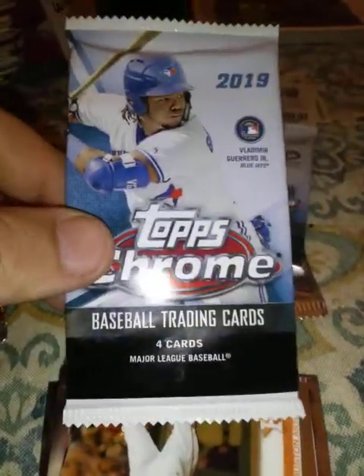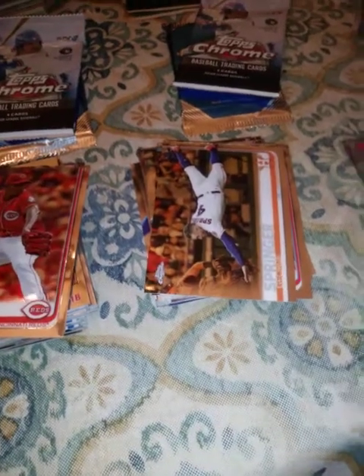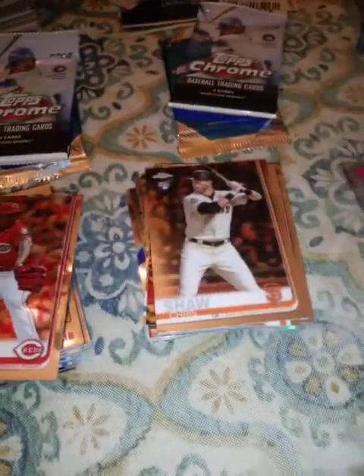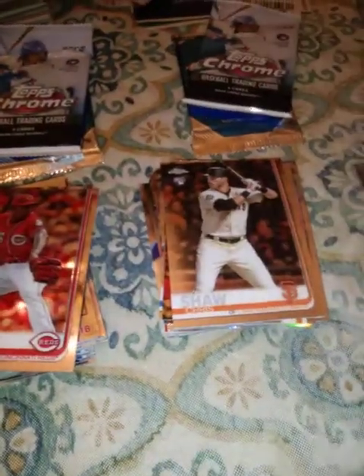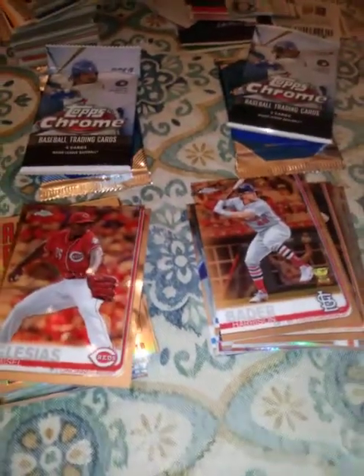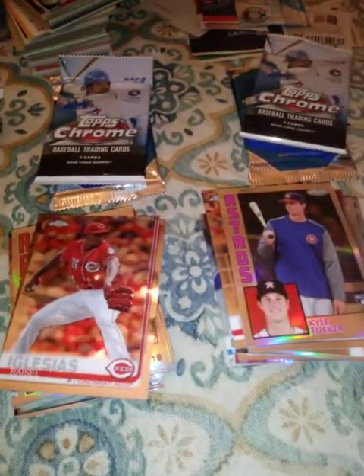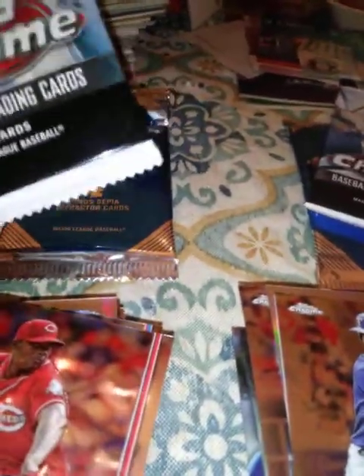If we pull an auto here, that might be what it takes to beat the left side. Let's see what the right side has to offer: Chris Shaw rookie, Harrison Bader gold cup refractor, a Kyle Tucker 84 style — that's nice — and a Nomar Mazzara regular. I still think the left side is leading.